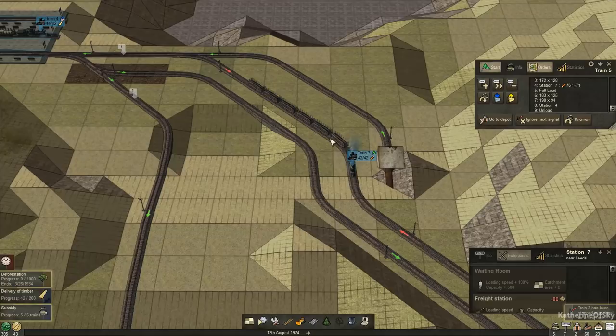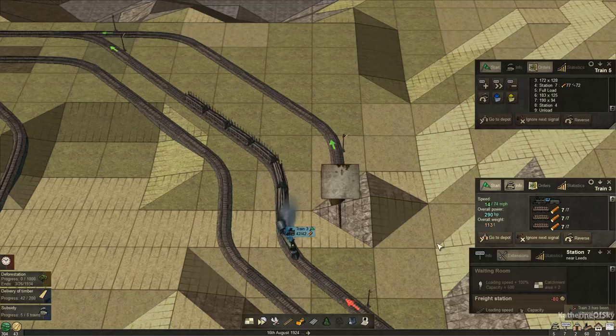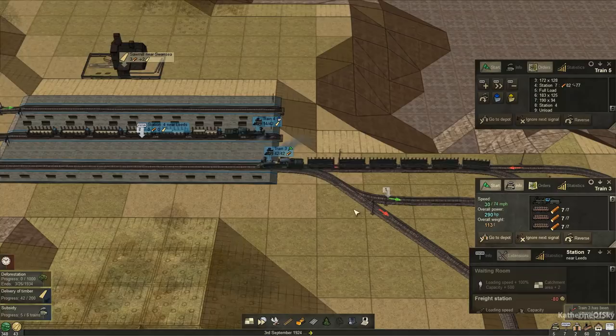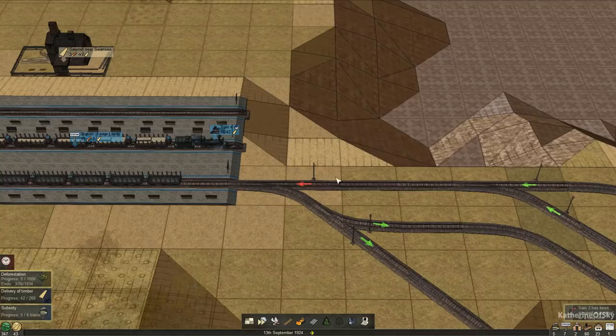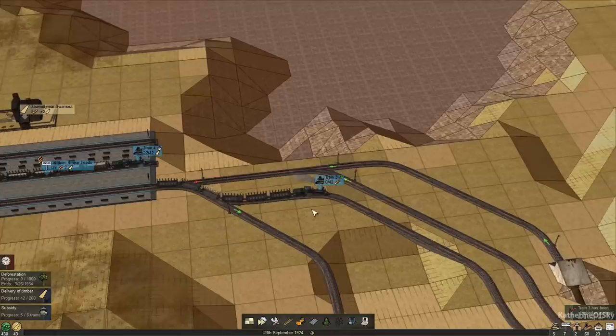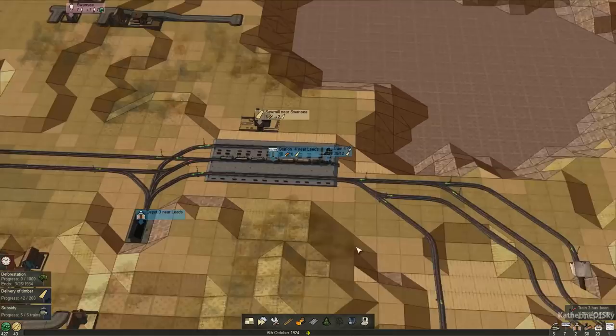Oh no — I messed up the signal! Okay, train three, don't worry, it's okay. Let's put the speed up and make sure it can go the way it wants to go. There you go, little train. One of the things I like about the signaling in this game is you can see very clearly what the signal reads — in other games you had to zoom in really close. But here you can see: this one is red, that one is red, these are green. It's really helpful when trying to diagnose problems in your train network. We can already see there's a train sitting here because there's the red arrow over there.